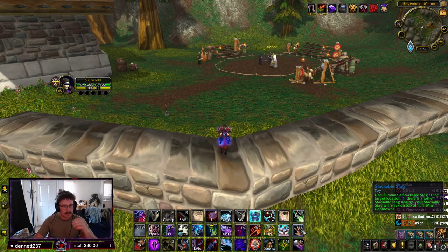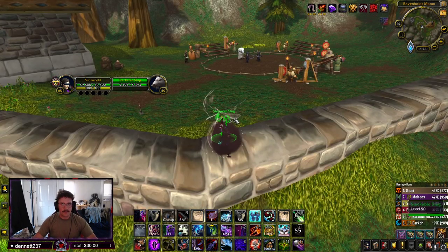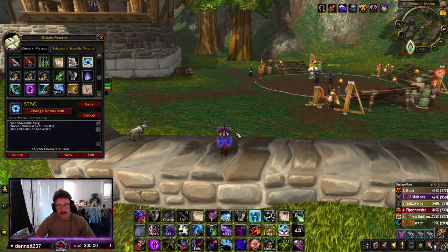I'll show you what it looks like. So you set down your stag — it's clickable — and they cannot kill it. That's a good thing. It's a one-minute cooldown and it has the same benefit as the Horde Battle Standard stepping stool, but at one minute cooldown, it's a huge, huge benefit.